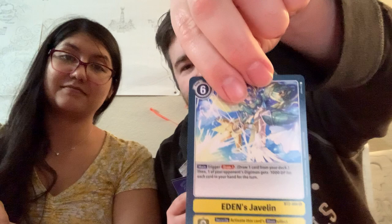So I've got Eden's Javelin. I've got Bergemon. Demi V-mon — I'm going to attack you once per turn. If you've got Jammy, you draw one. Nice Metal Greymon, which is pretty cool, and then Imperialdramon — a spooky little card right there.